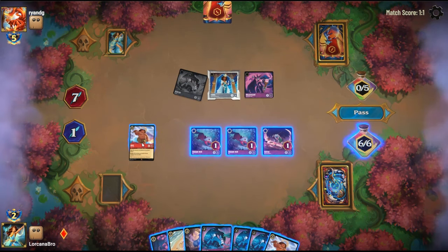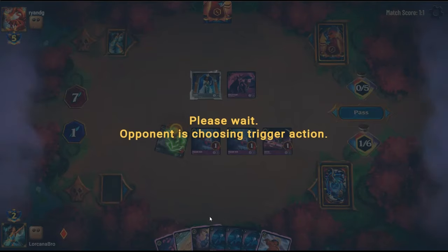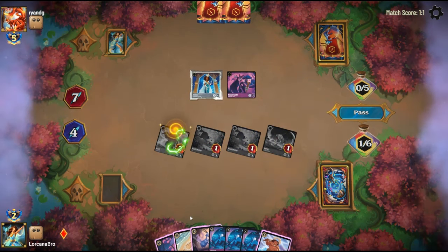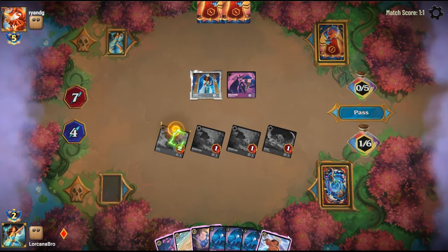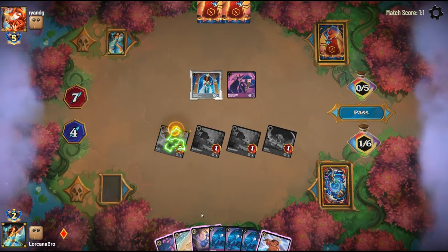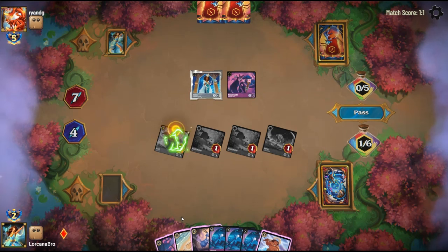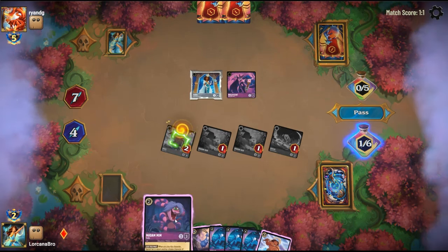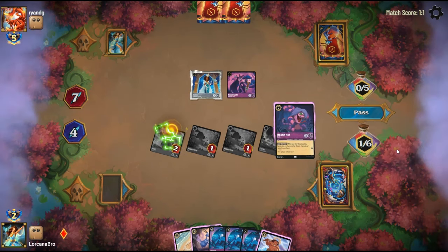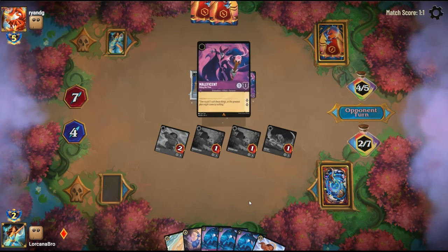Here I think we just play Maui, tack, and just put the pressure on them. I don't want to ink this Goat. I actually don't think we need the second Maui. I also don't think we need the Fish Hook. I'm actually just going to ink the snake. This gets me to eight next turn so I can go plus Rabbit or Maui plus Fish Hook. We have the options. They're basically just trying to race us at this point and that looks incredibly menacing.